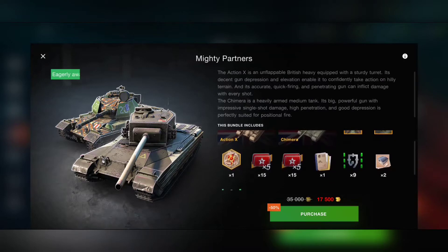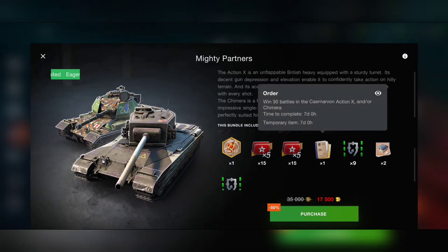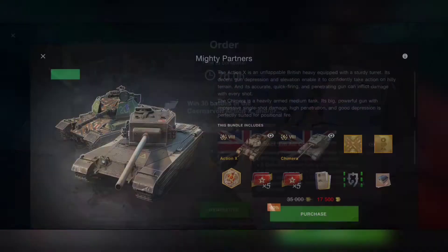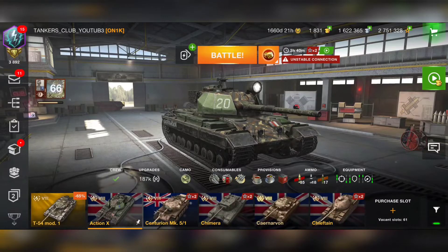Today our focus is going to be on the Action X. This bundle comes with two fully equipped tanks, 15 pieces of five-times crew XP, combat XP, and collectible containers. The full bundle is 17,500 gold — a little expensive but worth it, especially for the Action X.